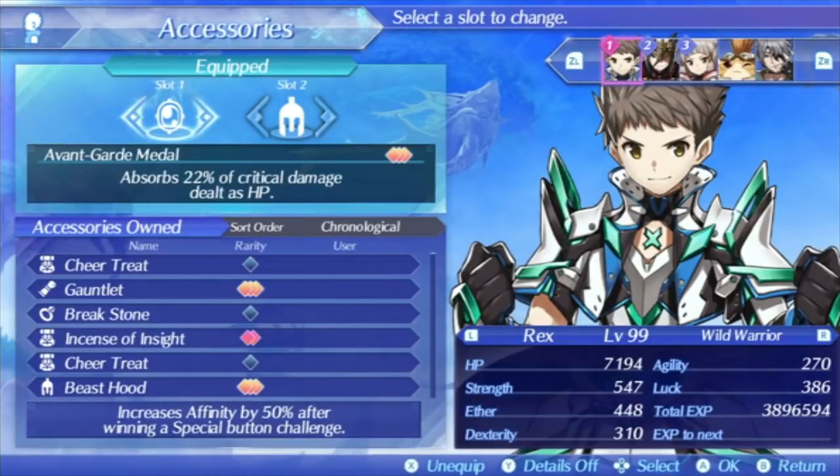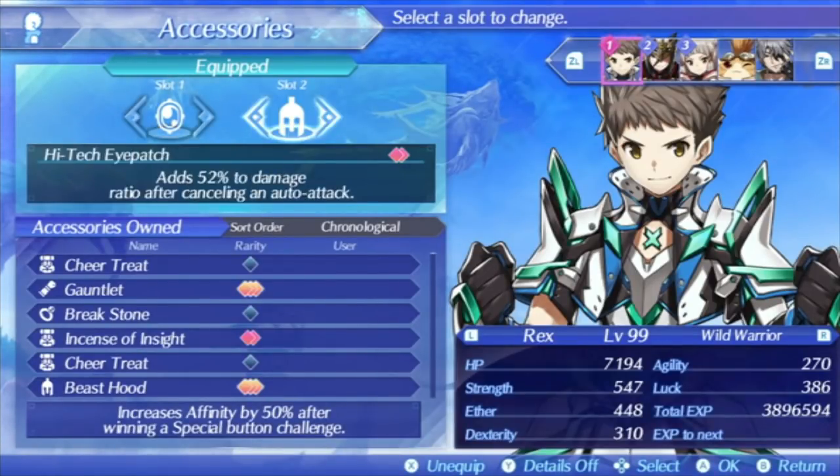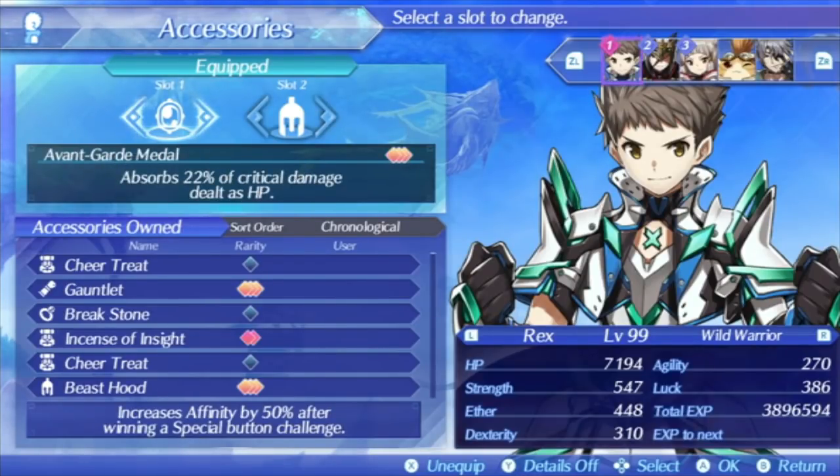For Rex's accessories, what I generally run for most battles are Avant-Garde Metal and the High-tech Eyepatch. Avant-Garde Metal is the best accessory in the entire game — you restore health based on your critical damage that you deal. So basically every time you use an art with Mithra, you're going to be healing your health all the way back to full. Even if you have aggro, you're basically functioning as a regeneration tank. You can run this on your evasion or health tanks that have aggro and they pretty much can't die either. Status effects are the main thing to worry about at that point, or if enemies have seal health recovery.